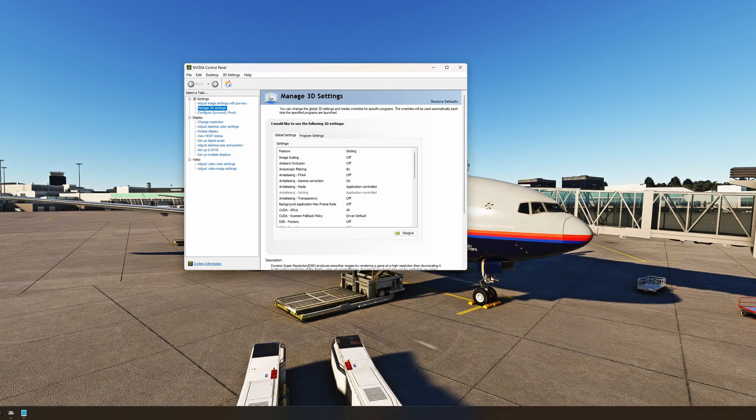The next thing you need to do is go into your NVIDIA Control Panel if you have an NVIDIA graphics card. I have a 3080 Ti — a pretty strong card. Here are the settings I have set up. You can pause and take note. I think the biggest one is image scaling, which needs to be turned off. With that off, the system will perform really well.